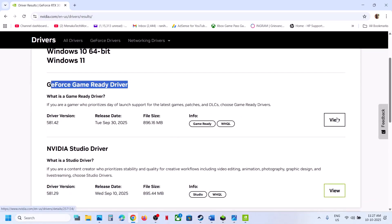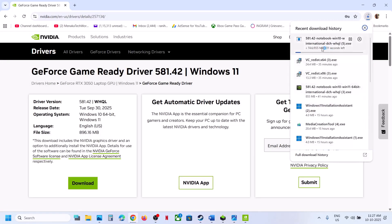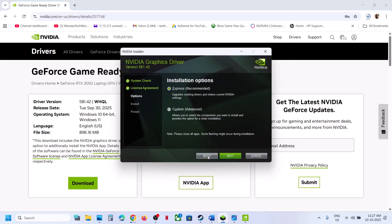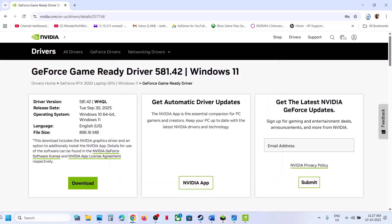On this page you will see the latest graphics card driver — whichever is the latest GeForce Game Ready Driver. Click on View and then click on Download. Once the download is complete, run the exe file, click Yes to allow, click OK, click Agree and Continue, set a custom option, click Next, put a check on the box which says Perform a Clean Installation, then click Next. Once done, restart your computer.